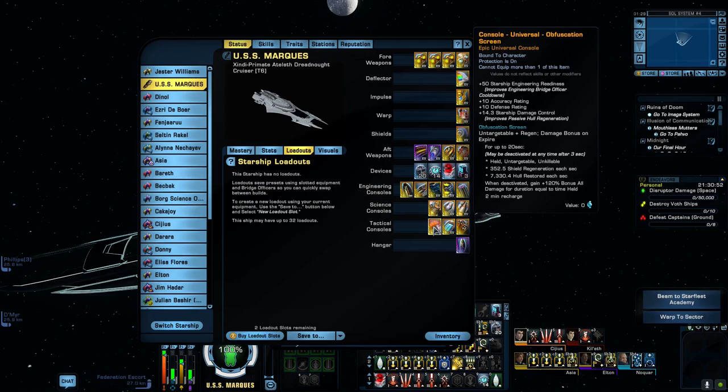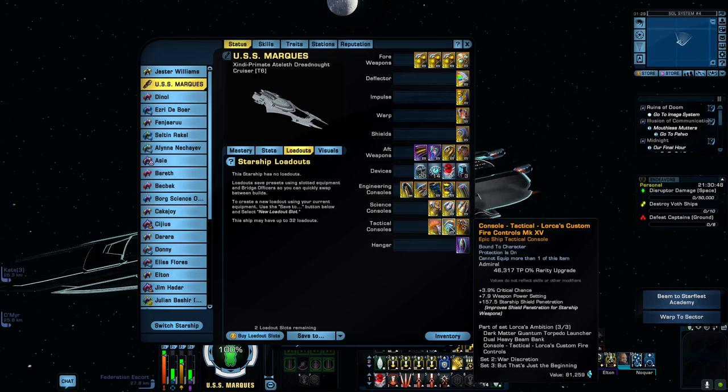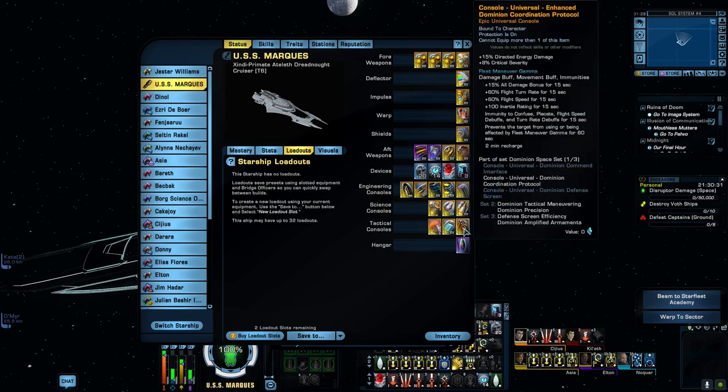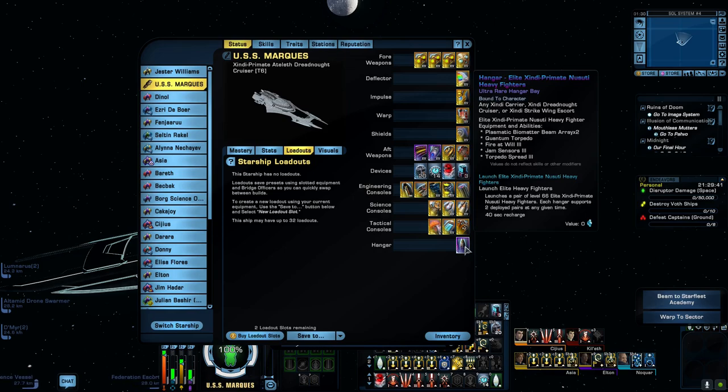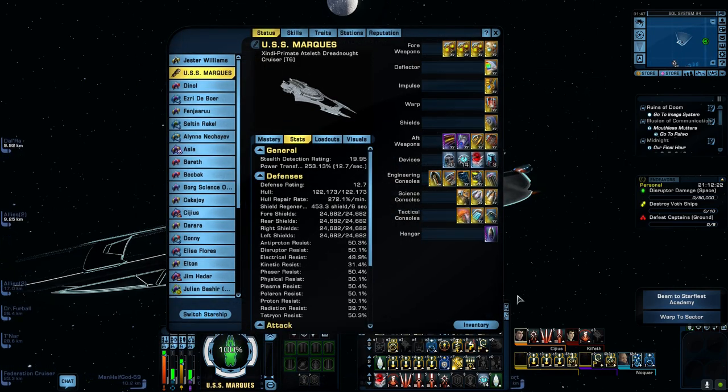Another lobi item - the Universal Bounty Hunter's Friend - gives me 39.4% energy damage, 29.5% starship shield restoration, and minus 10 weapons cost. For tactical consoles I'm using the Obfuscation Screen from my Walker Battle Cruiser as part of the three-piece Discovery set, the Locus Custom Fire Control giving 3.9% critical chance, 7.9% weapon power settings, and 157.5% starship shield restoration, and the Universal Enhanced Dominion Coordination Protocol giving 15% directed energy damage and 8% critical severity. In the hangar I have the Elite Zindi Primate heavy fighters, staying within the theme.